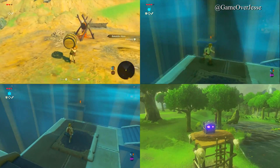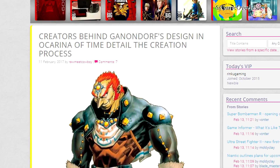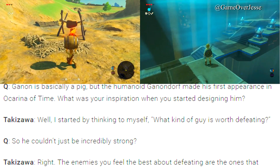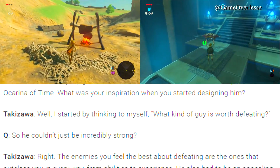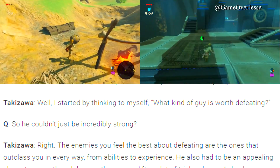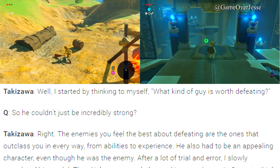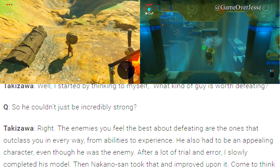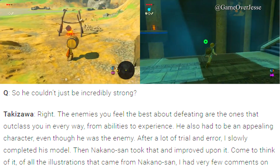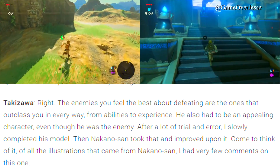Third on our list is information given during an interview about the upcoming Arts and Artifacts book, which is a follow-up to Hyrule Historia. During the interview, we are told about the origins of Ganondorf's original design — the human form given to Ganon, who first appeared in Ocarina of Time. Ganon is basically a pig, but the humanoid Ganondorf made his first appearance in Ocarina of Time. The question asked was: what was your inspiration when you started designing him? Takazawa answered.